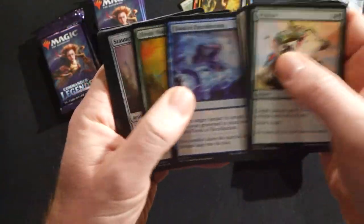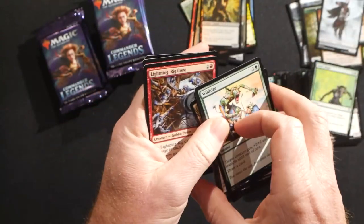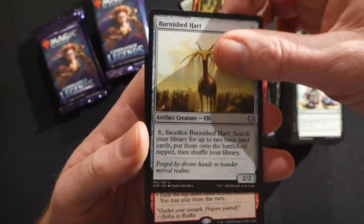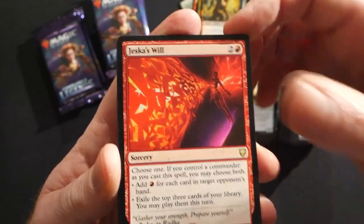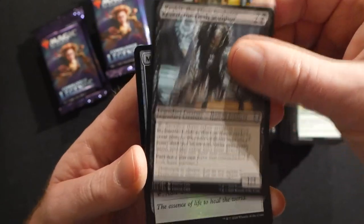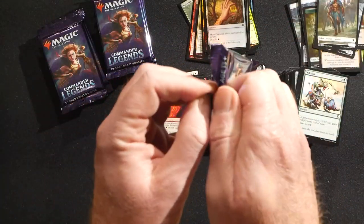So I guess the big hit is the foil Jeweled Lotus. Have we had foil Scroll Racks in the past? I don't think so — maybe only in Tempest or something, and then the list printing which I don't believe were foils. So a foil Jeweled Lotus might be quite a thing. Jhoira's Will is the rare, a Rayav Mastersmith, a Keskit the Flesh Sculptor, and then another foil mana rock — this time Moss Diamond.